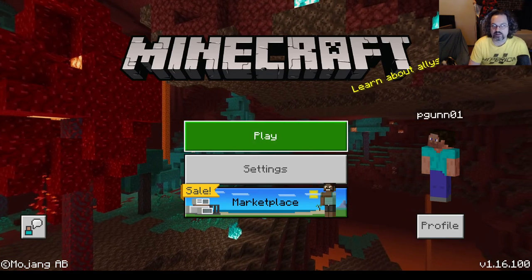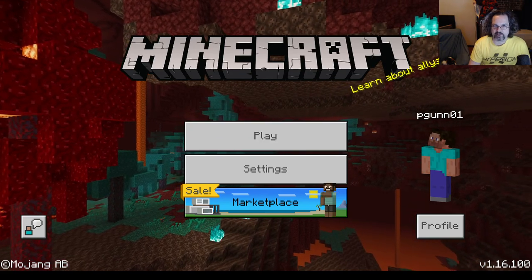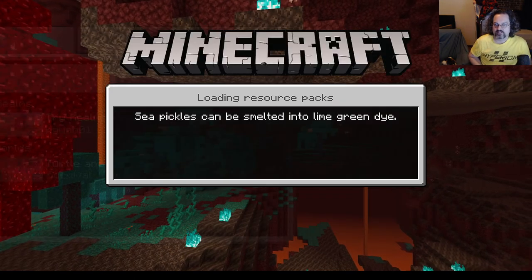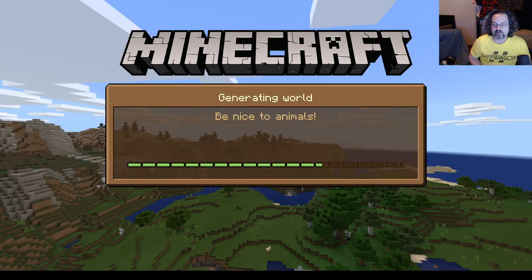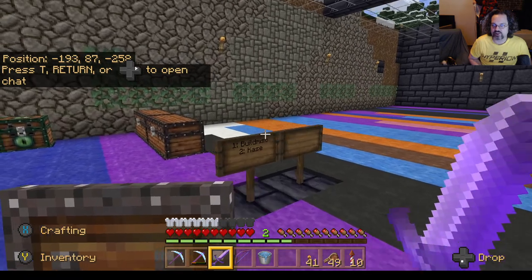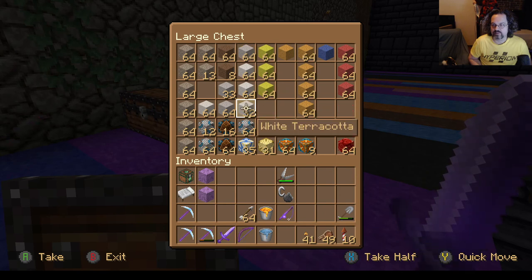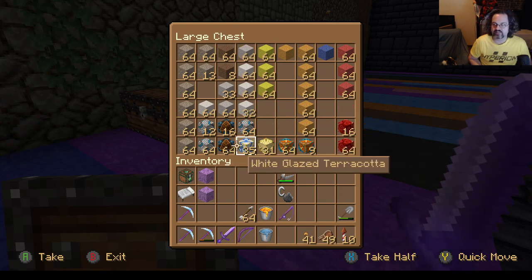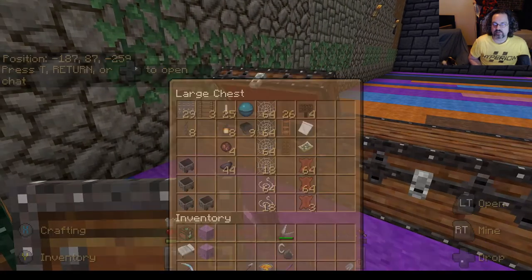Hello, this is Pat Gunn, and I'm just showing off the changes that have been going on in my Minecraft world since I last did one of these. I think the last time I was here I had my main base here. I might not have had these two additional chests. I've been starting to collect terracotta and doing a little bit of baking it to get some of this nice glazed look. I haven't yet decided what to do with it, but there's that.